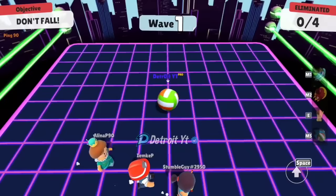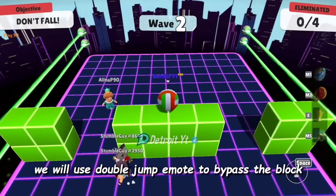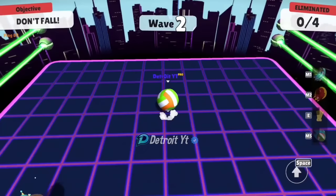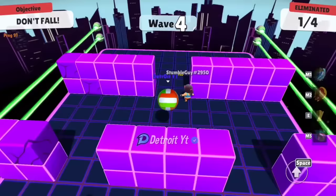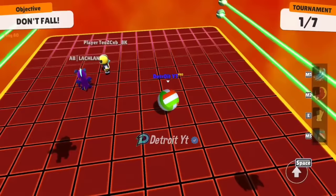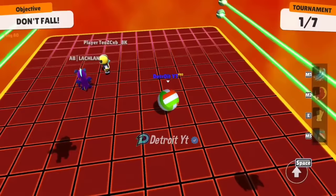First we will use a jump and volleyball emote, then after landing we will use the double jump emote to bypass the block. Again, we will jump and use the volleyball emote, then after landing use the double jump emote to bypass the block, then double jump to cross the block. As you can see, we remain successful using this trick again and again. In the Legendary Block Dash map we also use the same trick and remain successful while crossing the blocks.